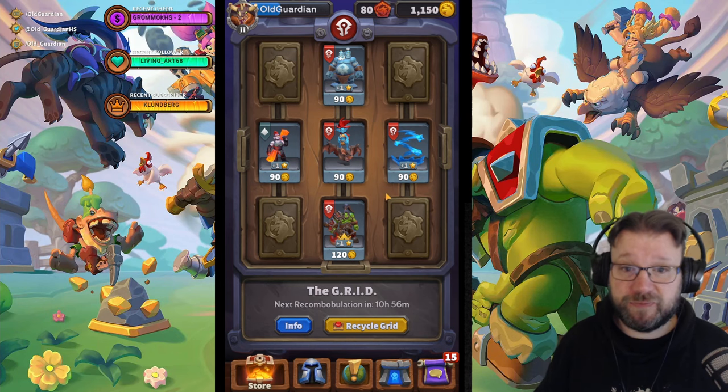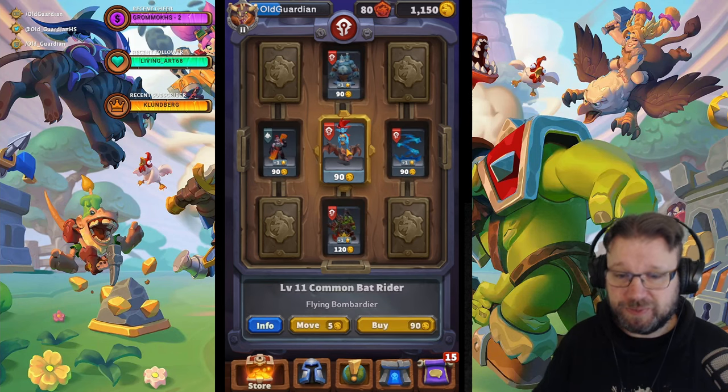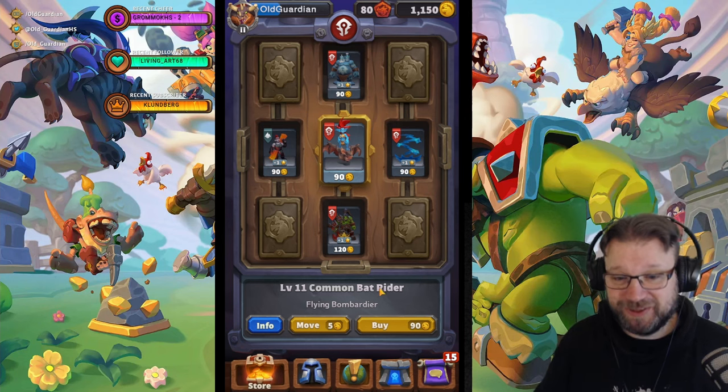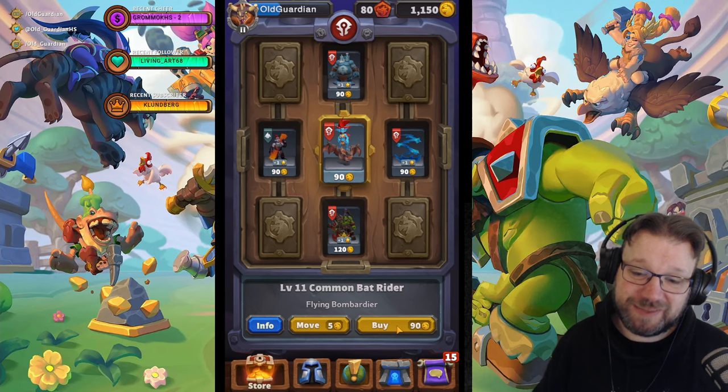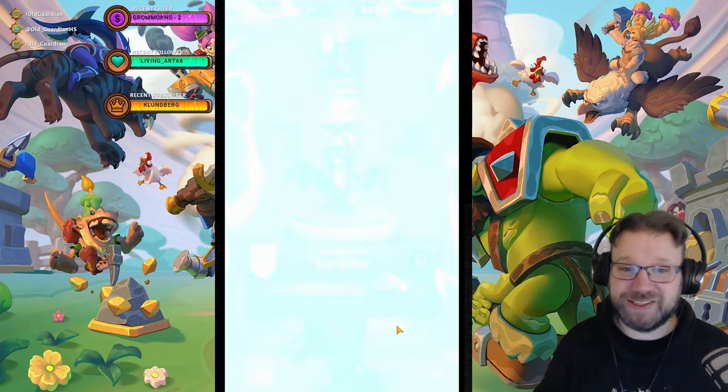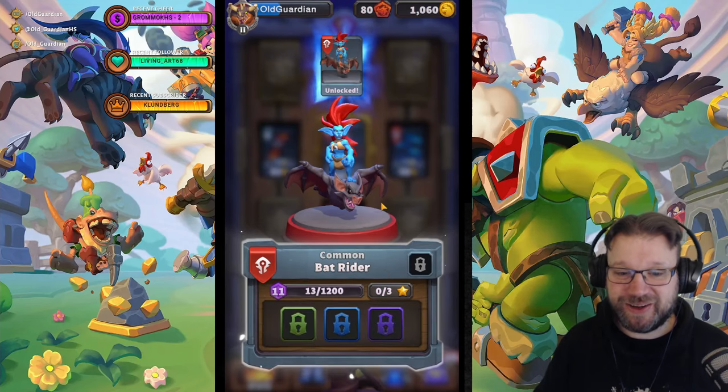I have set up everything in the form of a cross, and by the way I have been looking for this Batrider for many weeks. This has not been appearing so far — that's the last mini I'm missing. That's the Batrider. Let's buy that from the center of the grid. It's Batrider!